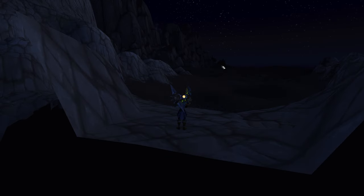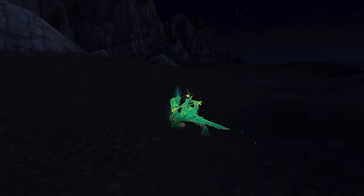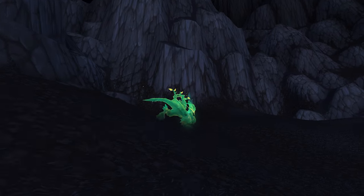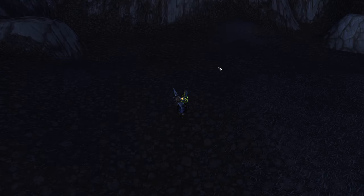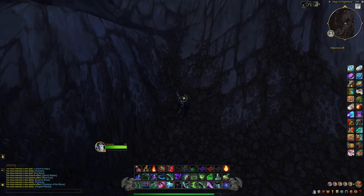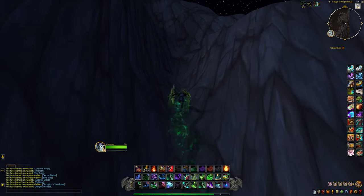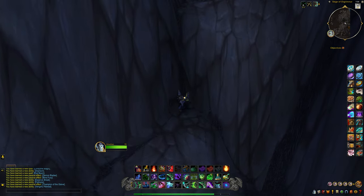We're going to keep the inky black potion on for a minute because it lets us see different textures in the distance. Look at that — you can see a tower sticking out of the ground over there; that's where we came out of. If we can get over these mountains we could probably explore a lot more. We're going to switch back to Havoc spec because we need Infernal Strike. I do love the terrain on this map — it makes OOB climbing a lot easier.